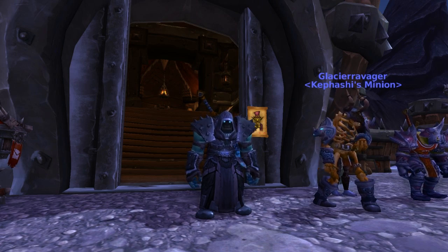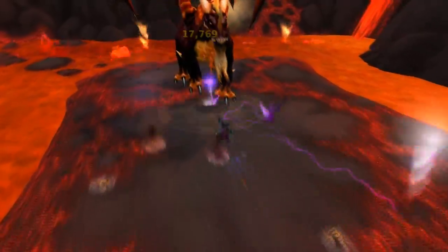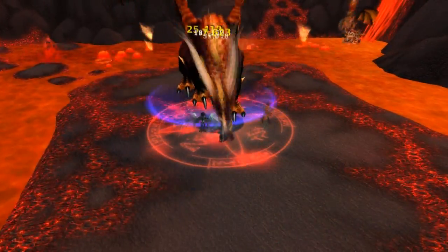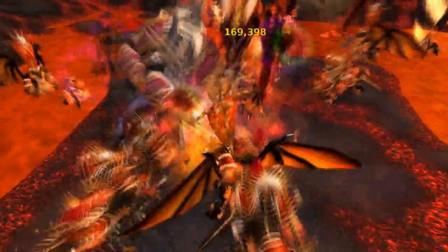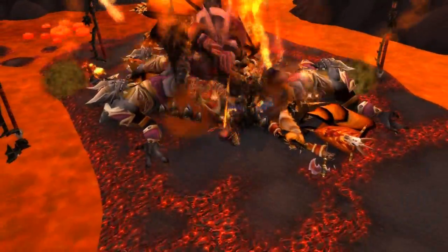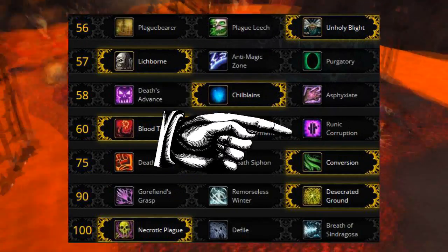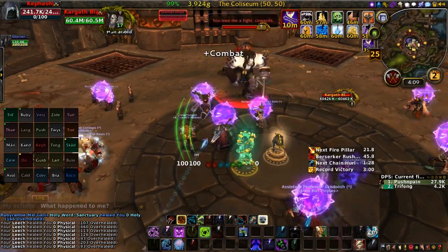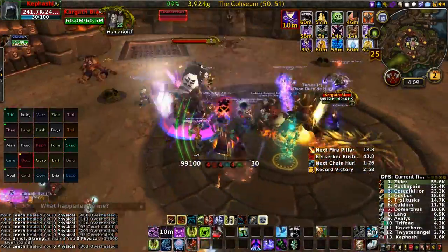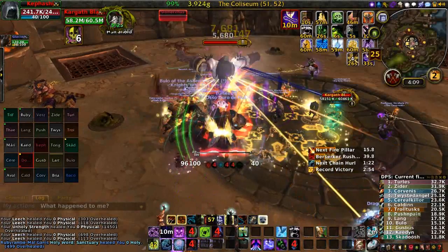Commander, you are a death knight, a champion of the grave. Today I'm going to show you how to play an unholy death knight with a necro blight playstyle. The necro blight playstyle utilizes two key talents: unholy blight and necrotic plague. The focus of this playstyle is to maximize your stacks of necrotic plague as quickly as possible and keep it up on the target as long as possible.